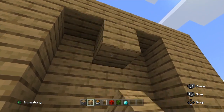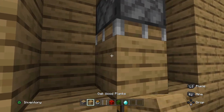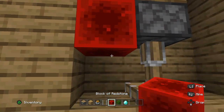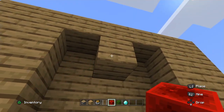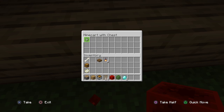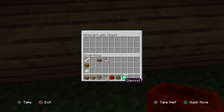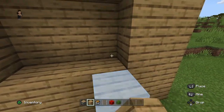Grab a piston, put it upwards with the block of your choice, and activate it with redstone. It should go straight down like that. Now if you tap this block correctly it comes up with your chest. Put your diamonds in and fill it back in.